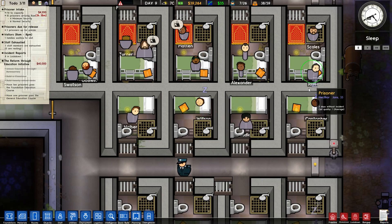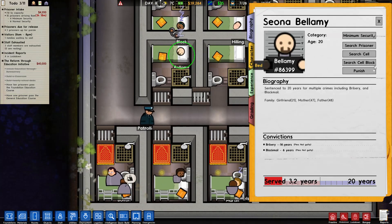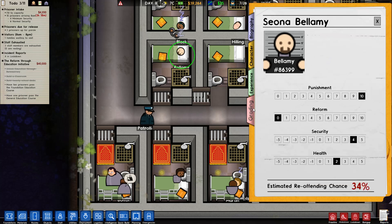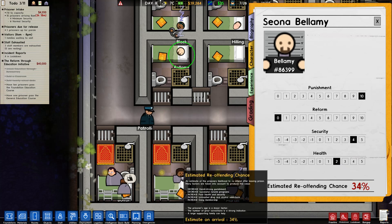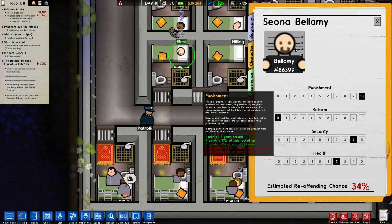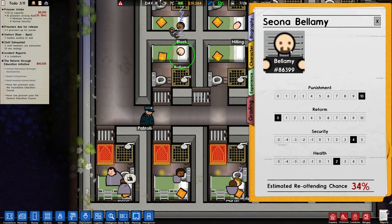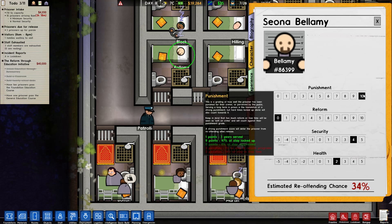Let's look at a random prisoner. Shona Bellamy - if we look at their grading, their health score is improved by how often they're well fed. So the more we can keep them well fed, the higher their health score and the lower their reoffend chance. Their reform score isn't so good but they're still working on that general education one - and the more punishments you can give them, the better.